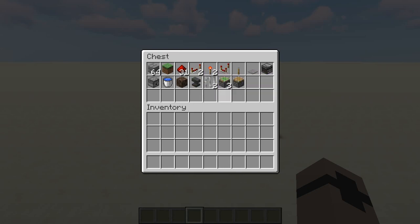You'll also need soul sand, an anvil, two iron bars, three sticky pistons, and one regular piston.